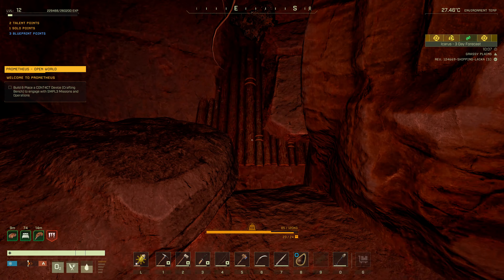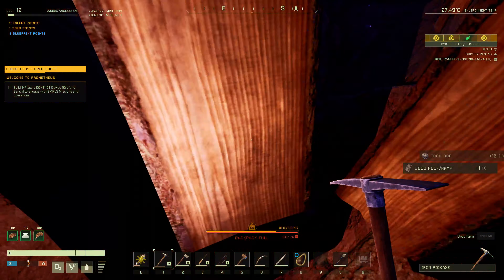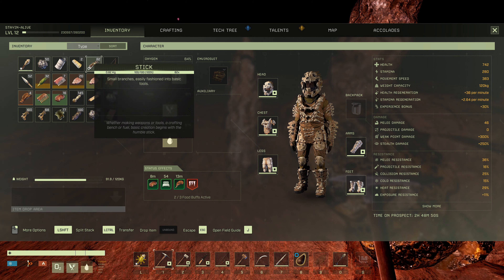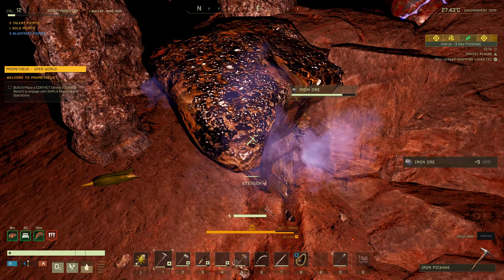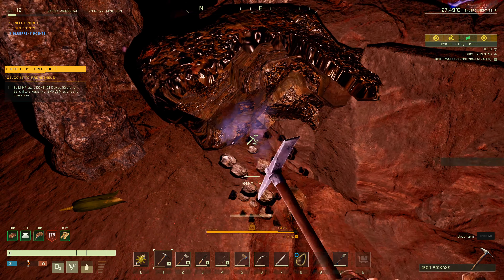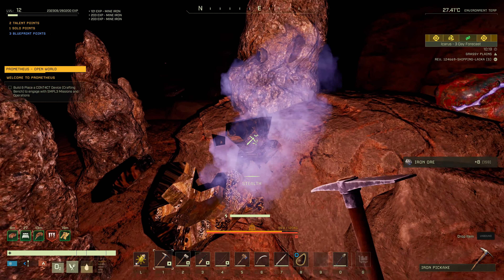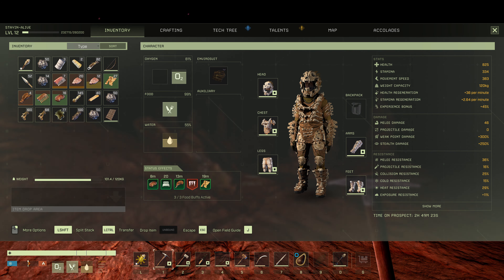I do have some blueprints for some of the workshop items — I could be using some of those. More iron. Inventory's full. Let's drop the corn — we have lots of corn up front. I'm missing the bacon buff. And I should put my water skin on... some of the suits have a water slot, but I don't have that suit yet. We'll get it later. Another worm — got him.